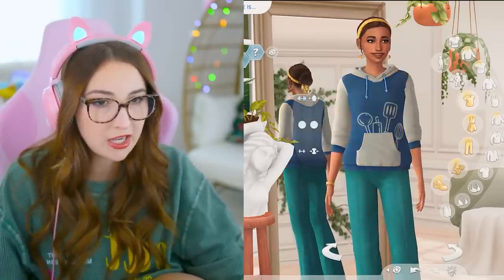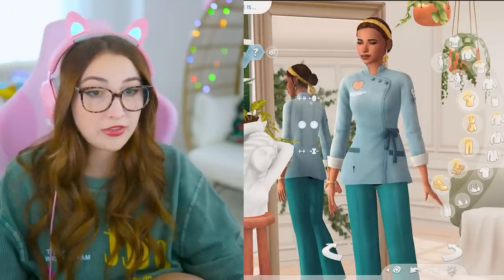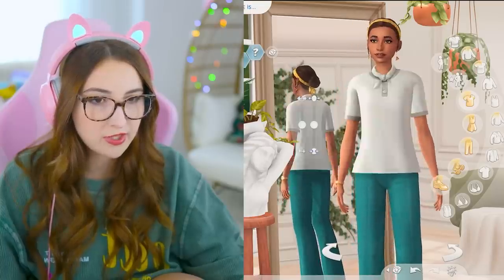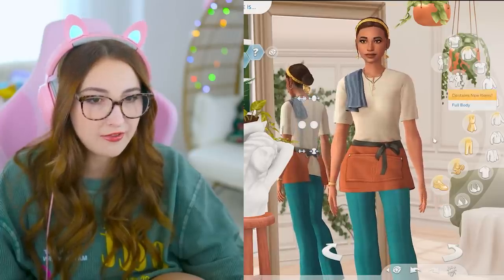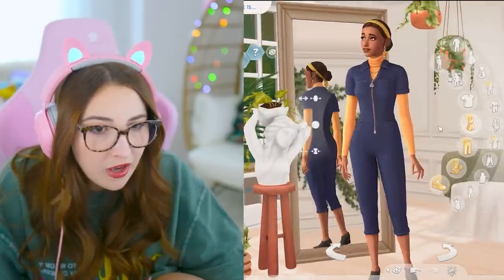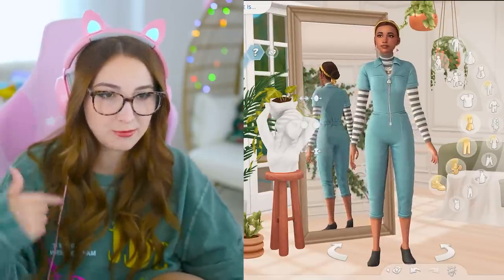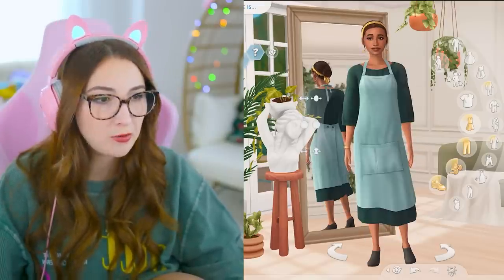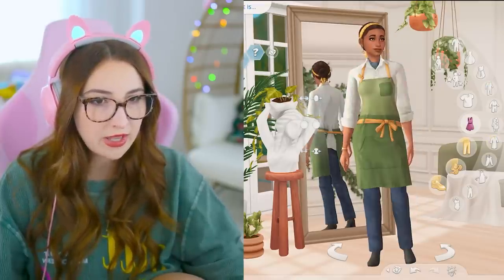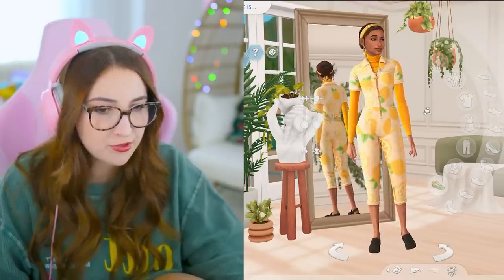For tops, we have a little cooking hoodie, a shirt with cooking graphics, one with a heart made out of a waffle, and one with an apron. All the patterns are just too cute. There are masculine options too. For bottoms, we have some pants. For full body, there's a jumpsuit, one with an apron built in, and one that's giving grandma vibes. We also have a pair of shoes — they're giving crocs in sport mode.